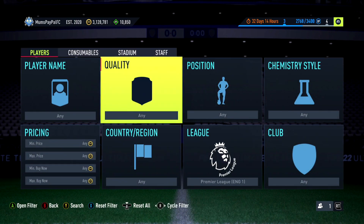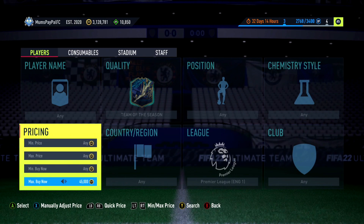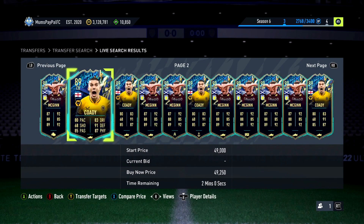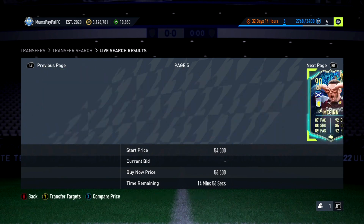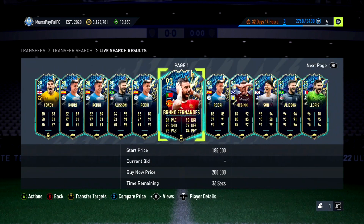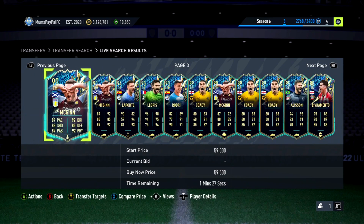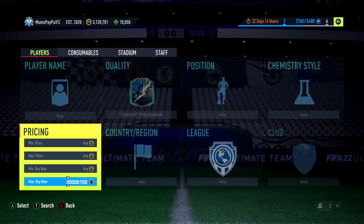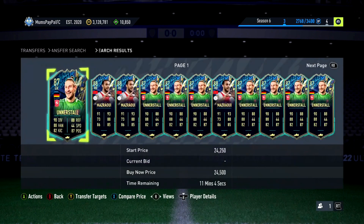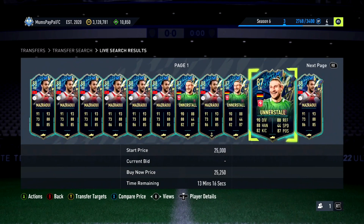Final filter: Team of the Season and Premier League. There's a ton of players that can pop up. It's mainly going to be Cody McGinn, Livramento, Mitchell, and Rogerie — anywhere from 40 to 70k. But you could get lucky with a big name like Bruno at 200k or Allison. You can also just go general Team of the Season — those dropped a little to around 23k from 30k yesterday. Premier League TOTS is up at 40k-plus, general TOTS around 20k.